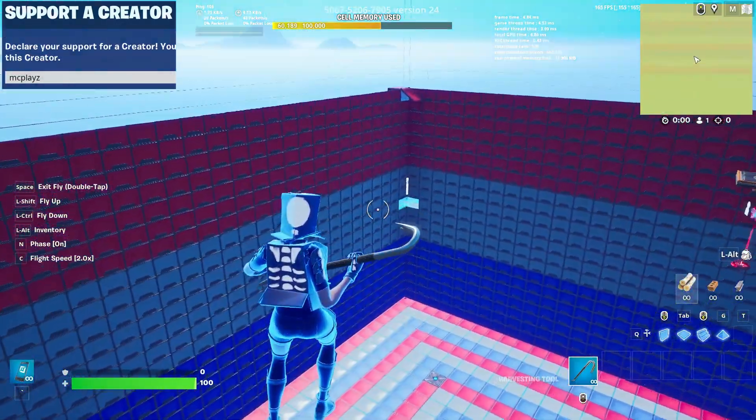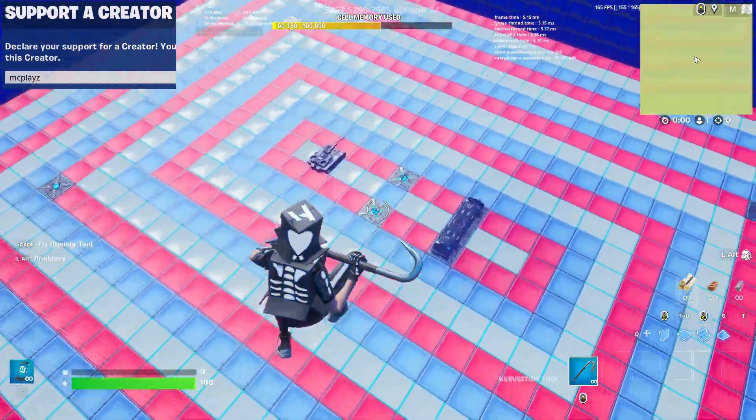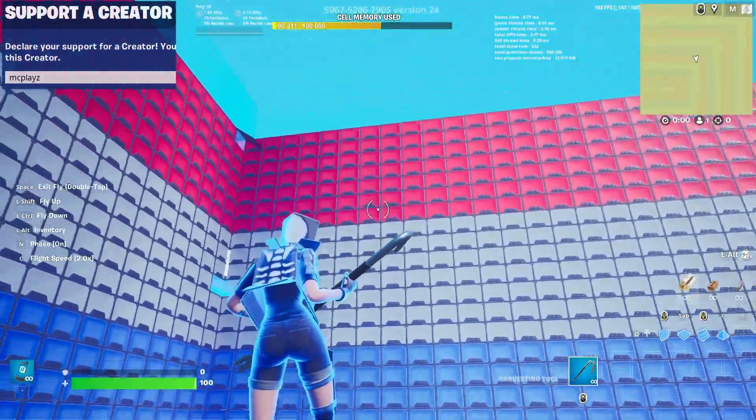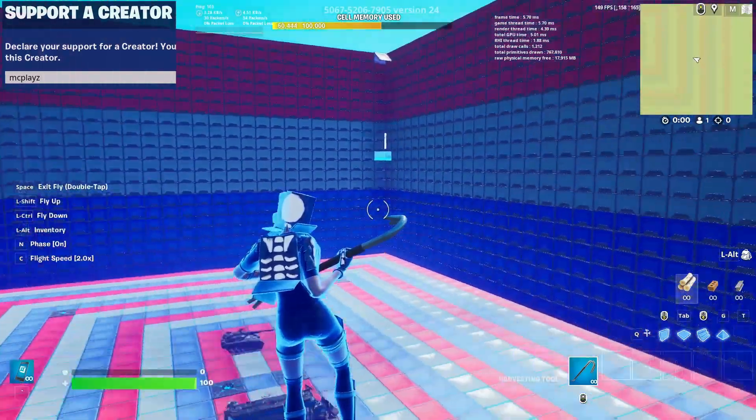It's a red, white, and blue themed map. It's got some cool stuff in the middle to make people compete for the center of the arena, which also makes it so people start fighting faster.